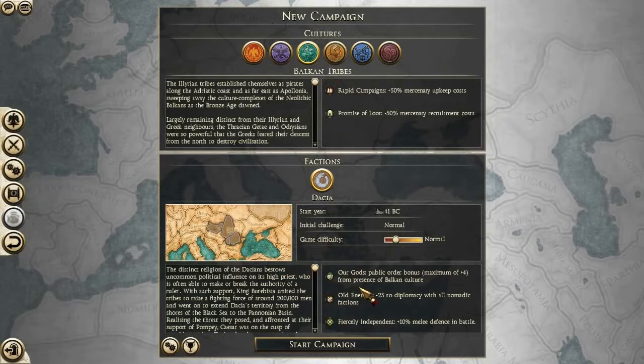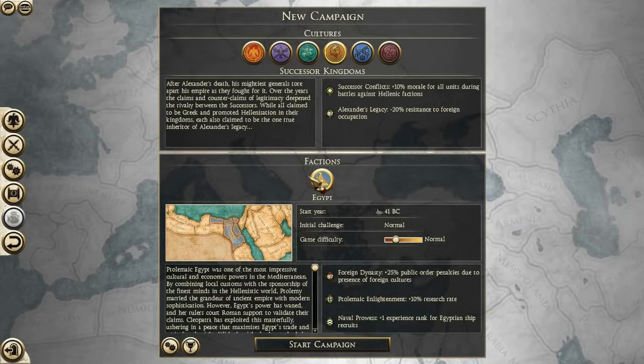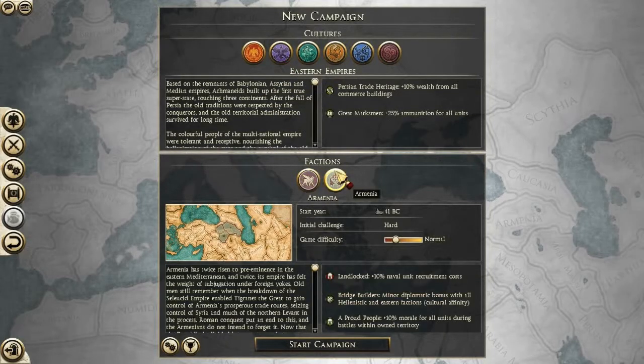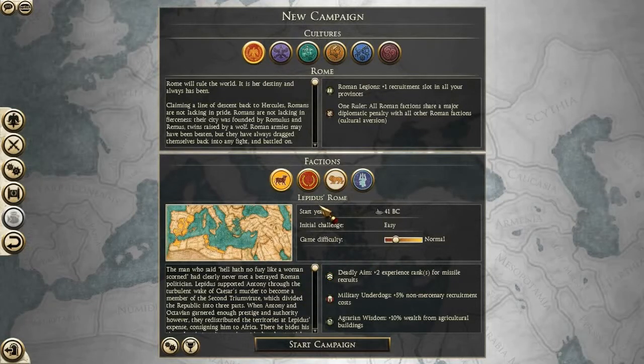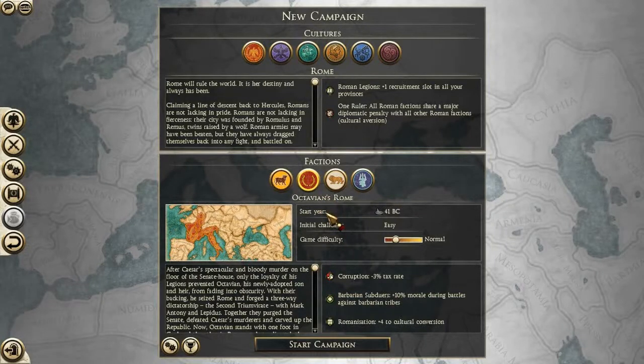So I'm just going to do an Imperator Augustus campaign. It has the Marcomanni, Iceni, and Dacia playable as the barbarian factions, but we're not going to fight those of course. It also has Egypt, which makes sense because Egypt would play an important role in this conflict — the rise of Octavian as Emperor Augustus — and with Armenia and Parthia in the east, which could be interesting to play, but I'm not going to do that.